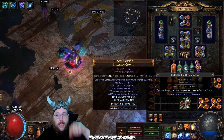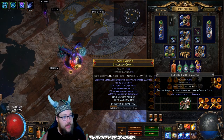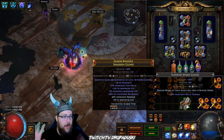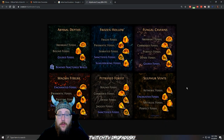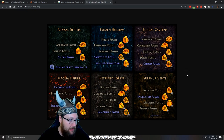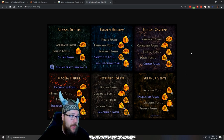So remember the order: blessed orbs, then enchant, then perfect fossil. Once you've gone through this whole path and have everything set up, let's talk about acquiring fossils and what tool to use. I'll put an image in the document linked in the description below showing the location of all different types of fossils — you can use it as a quick cheat sheet. For example, in the fungal caverns during Delve you can get aberrant, corroded, perfect, dense, and gilded fossils. After a while you'll start remembering where these fossils are located.